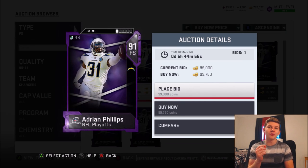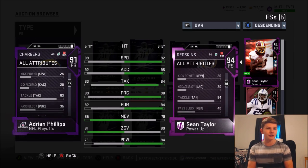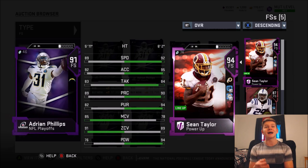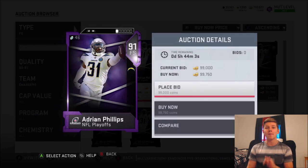Right on the edge of the 100,000 coin budget is Adrian Phillips — the 91 overall playoff edition. Take a look at him compared to Sean Taylor: the zone coverage and man coverage he actually beats Sean Taylor in, and everything else is just a couple points less, except of course for the hit power and the pursuit. Speed-wise he's got 89 speed, 92 acceleration — you really need acceleration if you're looking for a coverage guy to break on balls. He has 83 tackling, only one less than Sean Taylor, and 89 play recognition, only one less than Sean Taylor. Both his man and zone coverage are better than the 94 overall free safety Sean Taylor. He also has 76 hit power, 62 catching, jumping of 86, he is 5'11", and a block shed of 55. He's definitely a pretty solid free safety right on the edge of that 100,000 coin budget.